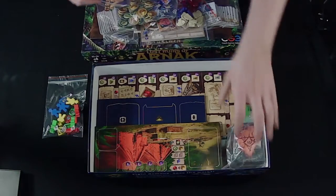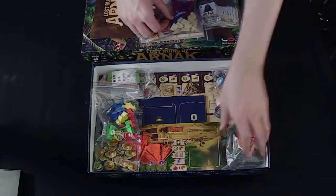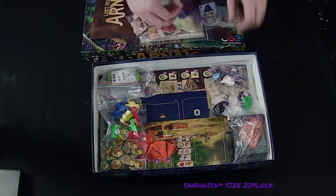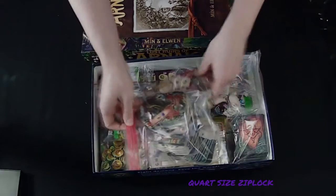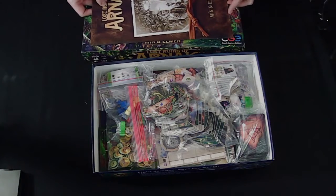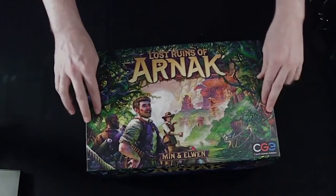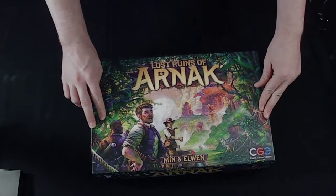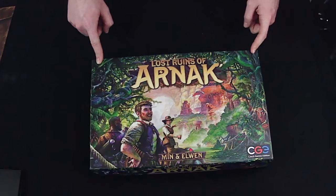I did add two of my own Ziplocs to this. All the cards are in a Ziploc-size bag, and the tiles are in a quart-size bag — I was trying to fit them into the smaller bags but it was too tight. So that was Lost Ruins of Arnak by CGE, one to four players, ages twelve and up, about thirty minutes per player. Thank you for watching.